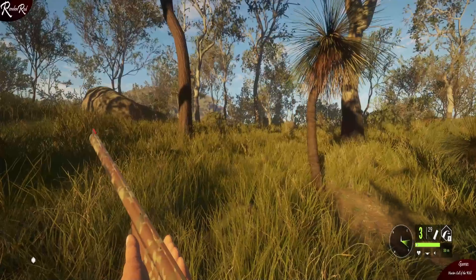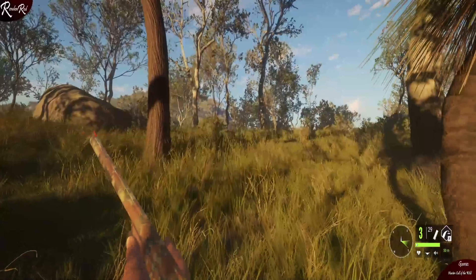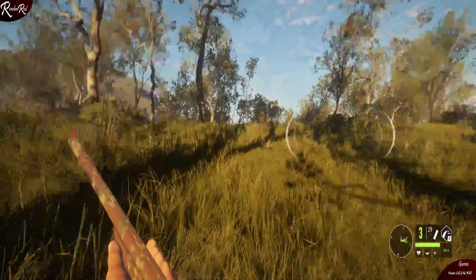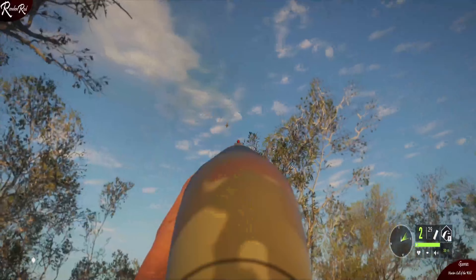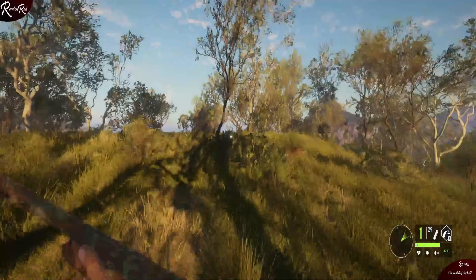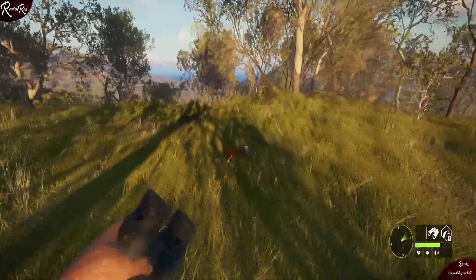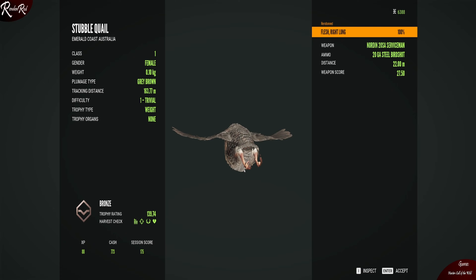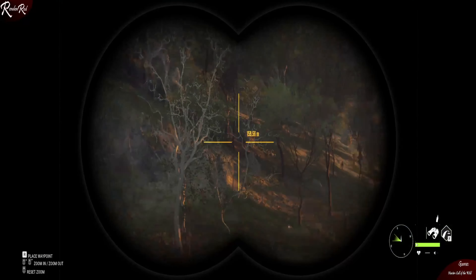I'm going after stubble quail, and I do believe there's some just up ahead. There's one — got it! Bronze. Into the lodge you go, and on to the next we go.